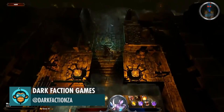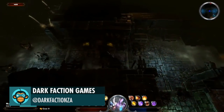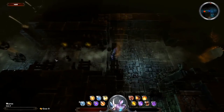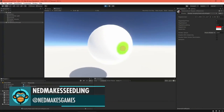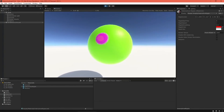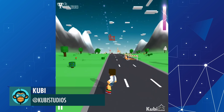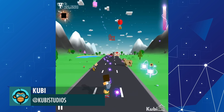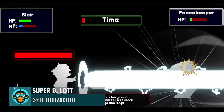Trying out a new spell by Dark Faction Games. How to Set Shader Graph Properties from C-Sharp Scripts with this fun colored wave effect by Nedmex Games. Traffic Jam War by Kubi. Adding more VFX to High Damage Attacks by SuperDLot.